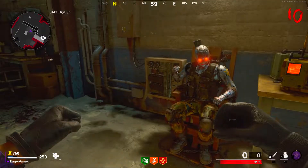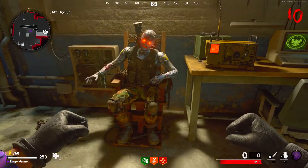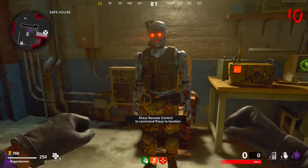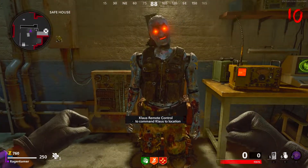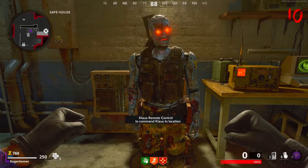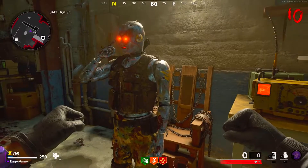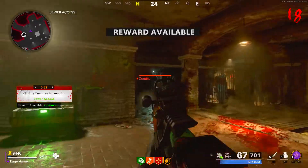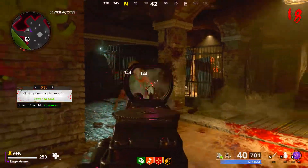You can use Klaus for various tasks like completing the Easter egg, killing zombies, and also it will help you unlock the Wonder Weapon for free. If you've done this stage, you're not too far away from unlocking the Wonder Weapon for free. If you want to know how to unlock the Cerberus Wonder Weapon, click the card on screen or the link in the description for that Mauer Der Toten guide.